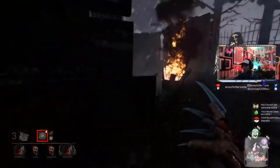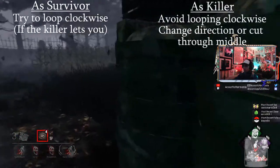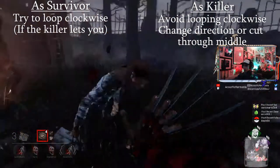Keep in mind though, the killer is the one who gets to decide which way to loop around, since you have to mirror their movements as survivor if you want to avoid getting hit. As a killer, you shouldn't — in most cases as I'll explain later — loop around this way. Switch the direction up somewhere, or cut through the area in between the walls.